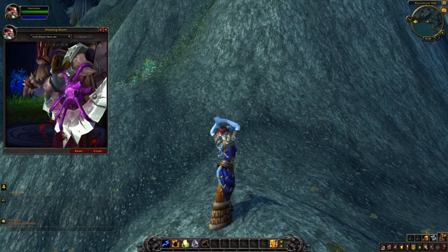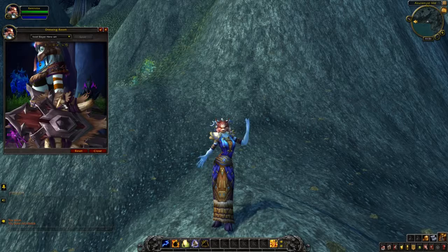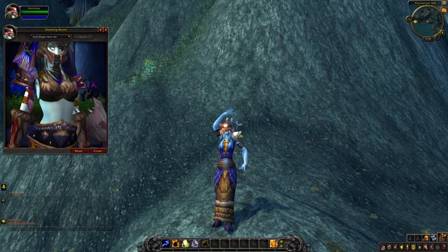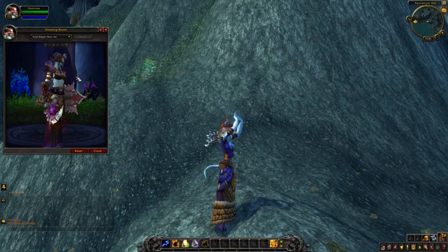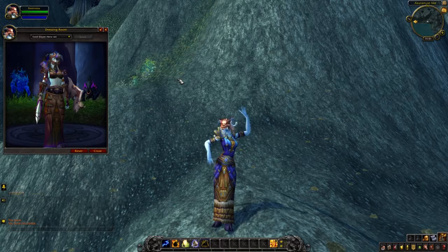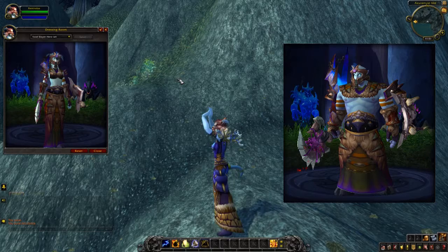Even the axe has a little bit of that similar color scheme, along with the axe having that little void monster heart — you can determine whichever monster that might have been. You also get the nice axe which matches pretty obviously. You got nice little shoulder pads which are the same set as the belt, and a nice little crest or crown sort of mask. And both male and female Draenei can wear this set — it looks pretty good on both.